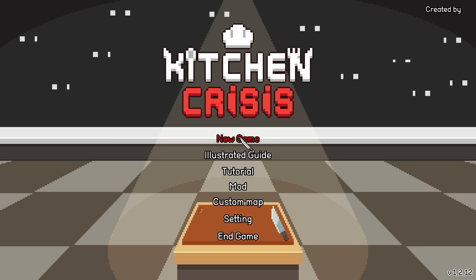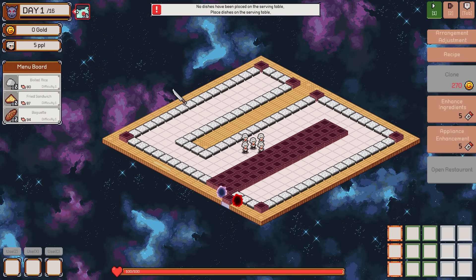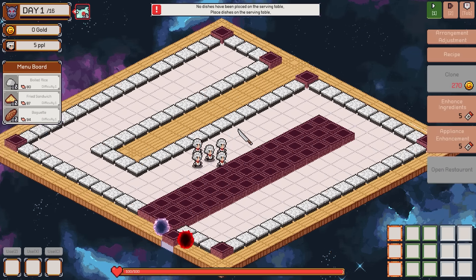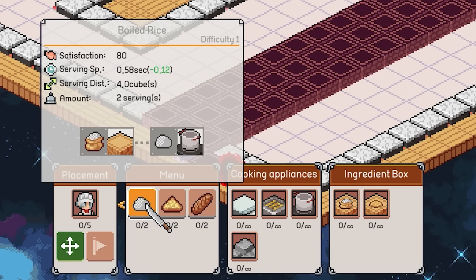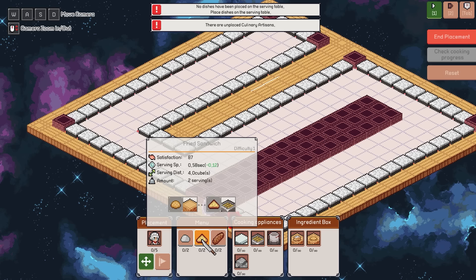Welcome everybody to Kitchen Crisis. Do you like to cook? Cook for evil monsters? Well, now you can. So here we are - we are in space, maybe. Monsters are going to be spawning and they are hungry for food. If we don't manage to feed them, they're going to eat me, which is lowered on my list of things I want to have happen today. We have a bunch of people who are going to be cooking - my culinary artisans - and we've got a bunch of dishes.